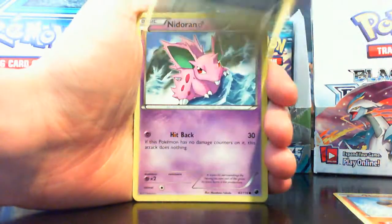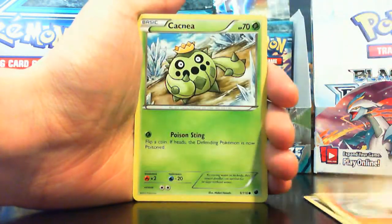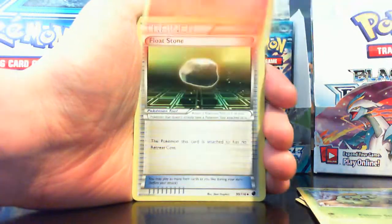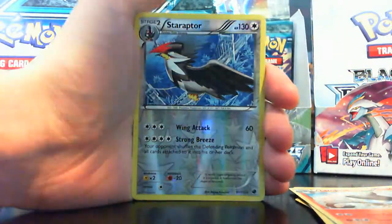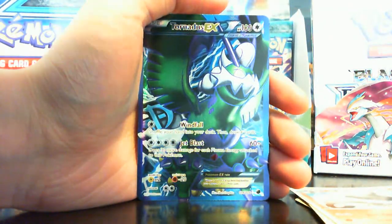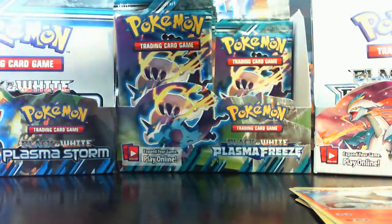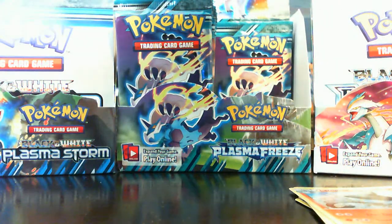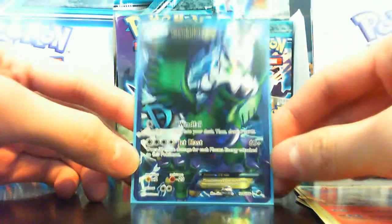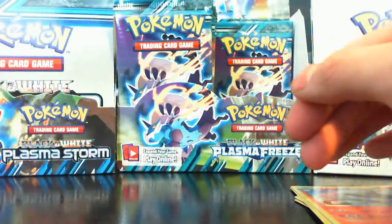Next pack: Mienfoo, Pawnyard, Nidoran Male — wait, that was a female — Mankey, Cacnea, Team Plasma Ball — great card, I think that was my second one — Lampent, Float Stone, third one, Staraptor, Watchog. And a full art Tornadus EX! Awesome! Wish it was a Thundurus or Deoxys EX, but still a pretty sweet pull. It looks amazing — one of the better full arts I've seen.